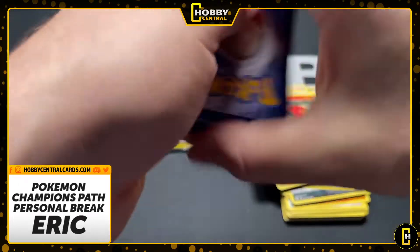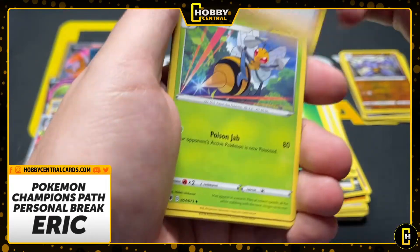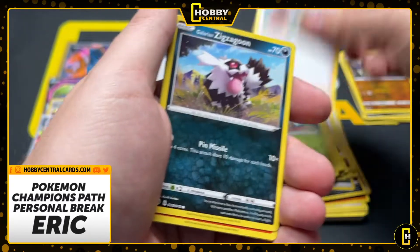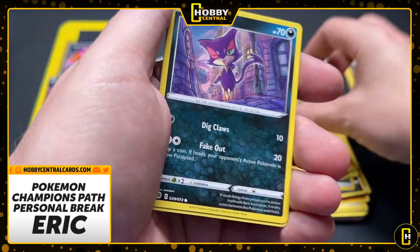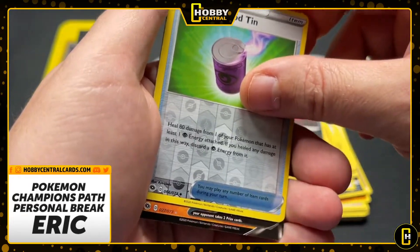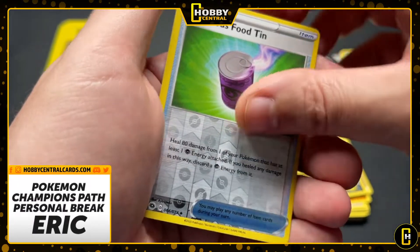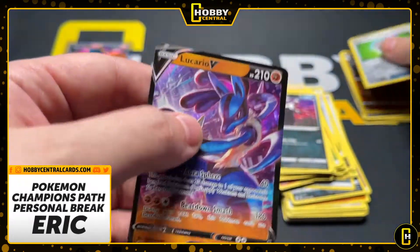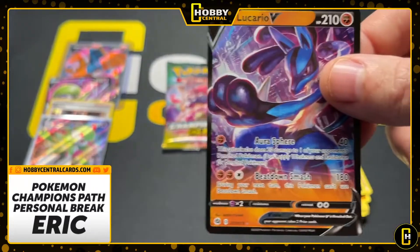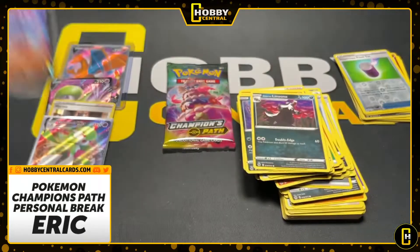Two packs left. What's it going to be? Zigazoon, a Rockruff, a Purloin. There's our suspicious food tin. Something back there — I'm going to say it's a Colossal V. Nope, I was wrong. Lucario. It's a cool card — that is a cool card.